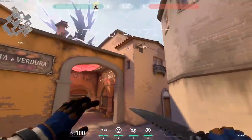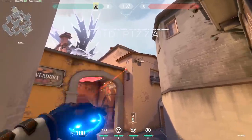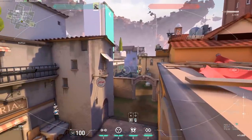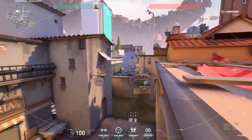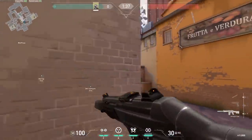Mid pizza: go up on the box, aim to the wall, jump, and place it. Once it turns blue you can see through all of mid and see the entry to mid. It's overall a really nice camera because it blends in with the roof.